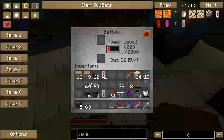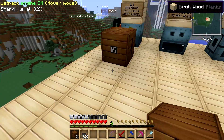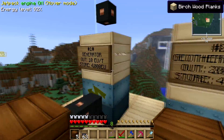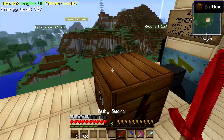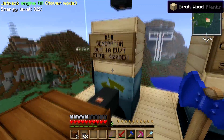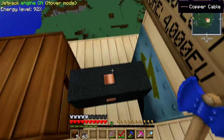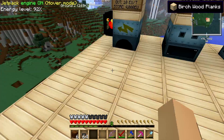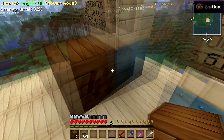I'll explain the EU out from the BatBox when I actually do tutorials on the macerator, electrical furnace, compressor, and all that stuff. But to get energy from a generator to a BatBox, that's how you do it. Now there are other ways — I used a cable just to show you what the cable does. The cable transfers energy and can only carry up to 32 EU per tick. What I can also do is just put the BatBox right next to the generator, and it will still transfer energy.